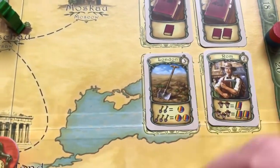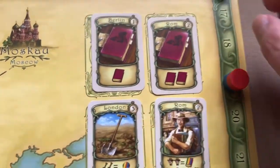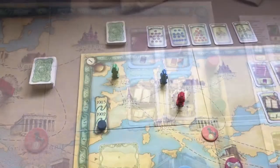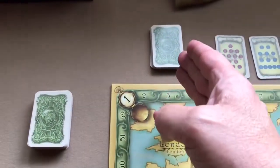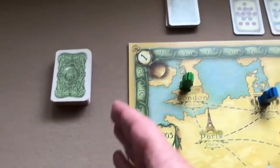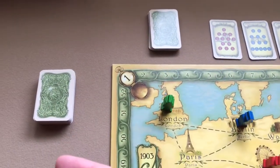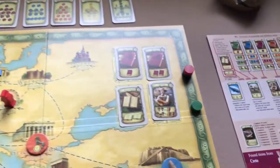Green wants the shovel card, which requires moving two spaces to London and paying three weeks for the card — five weeks total. He takes the shovel and replaces the card. When the card supply runs out, you shuffle any discards together with the third stack set aside during setup to form a new supply. If that runs out too, reshuffle remaining discards.